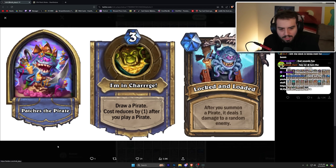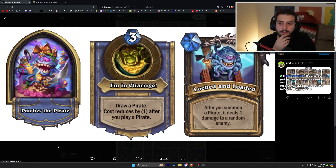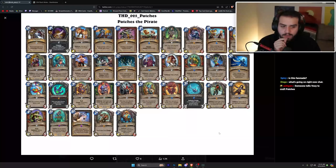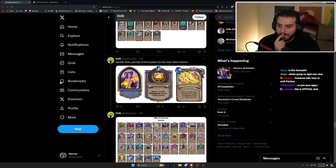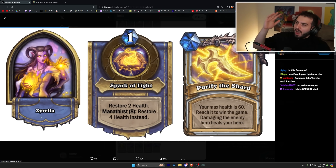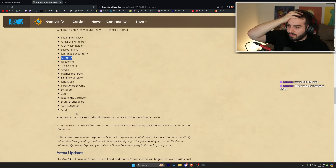In the new Twist format, Patches's passive is after you summon a pirate, it deals one damage to a random enemy — that's kind of nuts. This one is also very very aggressive. But I think Zyrella might be the coolest one in the entire game — I would highly recommend her.